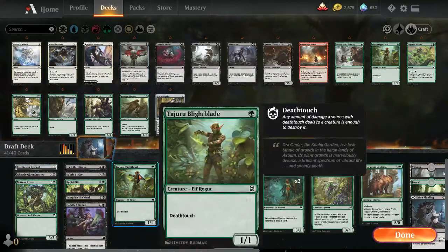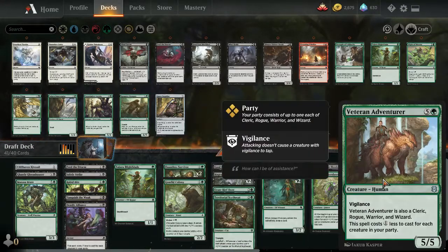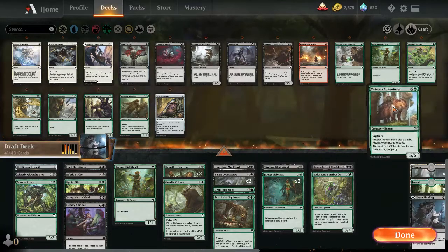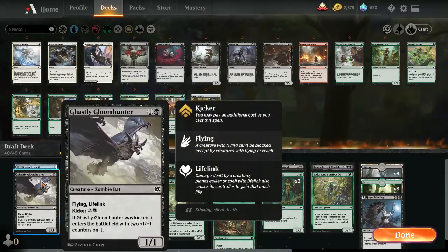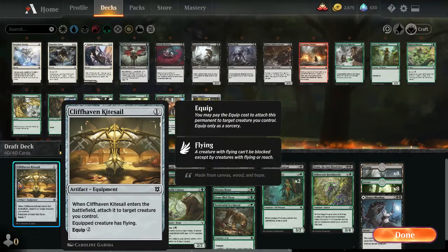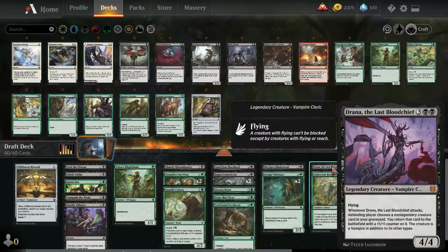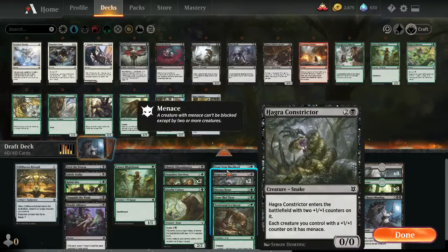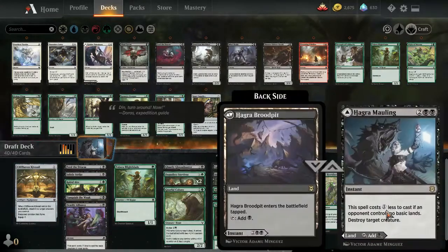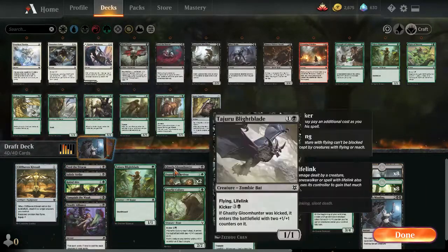If I'm at five, the four-five is fine but it doesn't trample, so I could cut Turntimber Aesthete. I have a warrior and a rogue and a wizard — I guess I have clerics too — but we need many party members on the battlefield and this won't be great unless I cast it cheaply. I could cut Veteran Adventurer and play Morasa Brute. Gloom Hunter as a two-mana 1/1 lifelink can always be kicked. Cliffhaven Kitesail gives a decent alternate win condition in the air. We can still run 16 lands with Hagra's Mauling as a tap land.